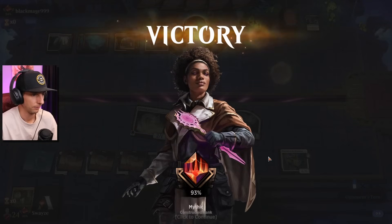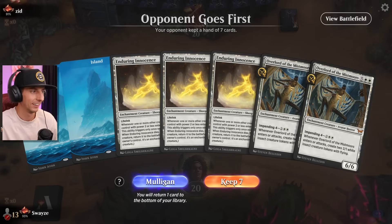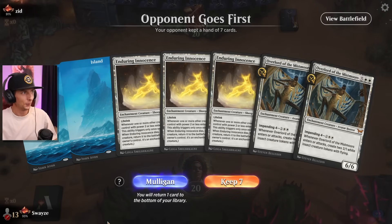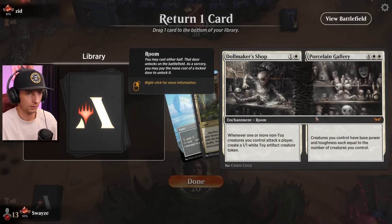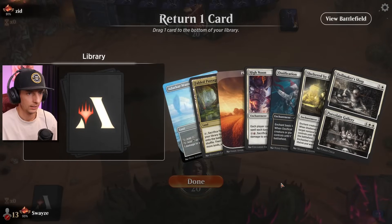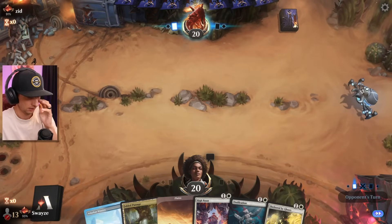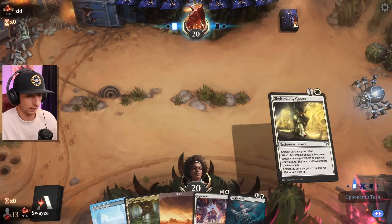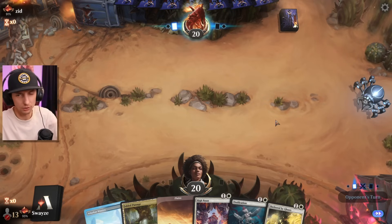Feels bad for them, not me! A couple of removal spells can go a long way. Oh my goodness, what in the world is this hand? Opponent goes first — I've got the High Noon. I don't know what I'd drop here — it's gotta be Doll Maker Shop, right? I don't have any attackers anyway, because if it's mono red you're gonna need all the removal you can get. The lifegain helps too, and Doll Maker Shop doesn't really work until you get a creature down anyway.